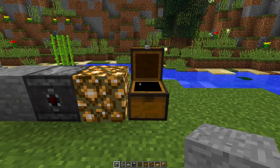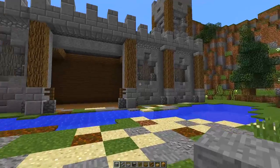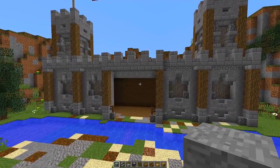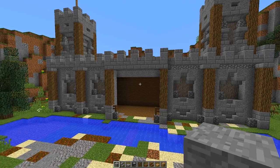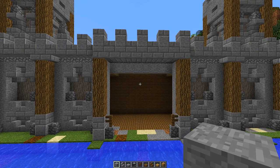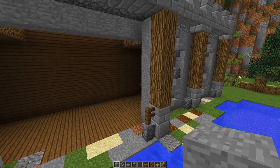You can get rabbits naturally in survival if you want to. Once you have all these blocks, you're going to need to find a place to build your drawbridge. Right in front of me I have a castle set up, and this is a perfect place to build it. Now, your castle may be different, so I recommend you build a castle gate that will match your castle.